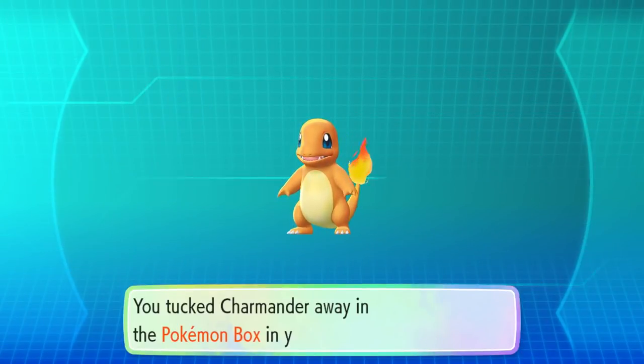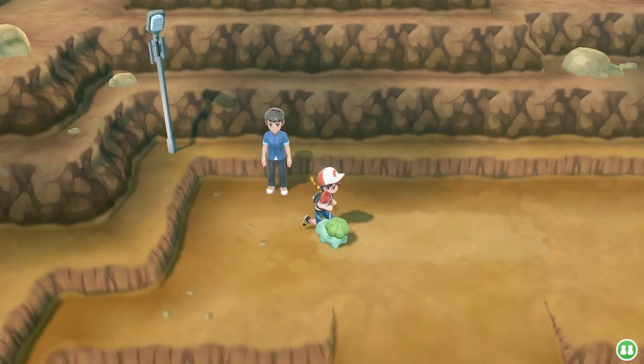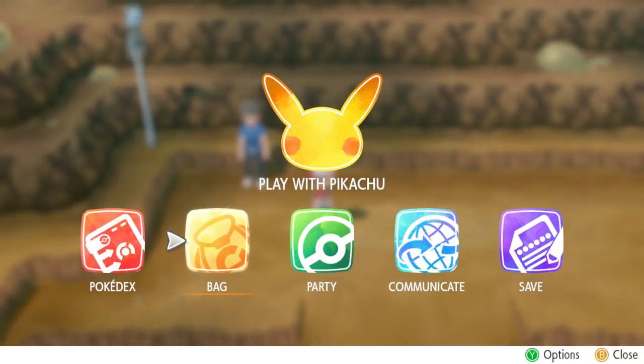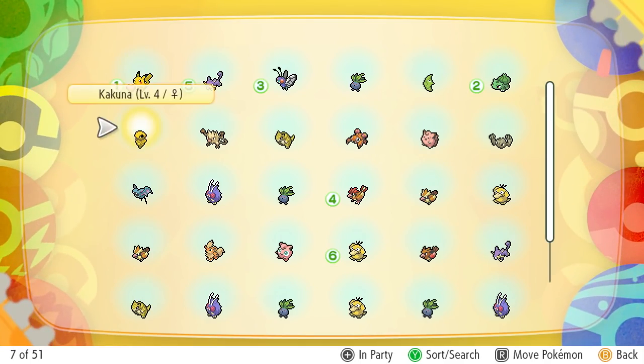Don't be shy about catching Pokemon at the very early stages of the game. When I played, I didn't catch Pokemon in bulk unless I was planning on using them on my team. But the trainer does require you to have at least 50 Pokemon before you can enlist Charmander onto your team. So catch them all — go catch them all.